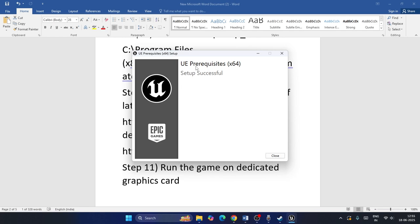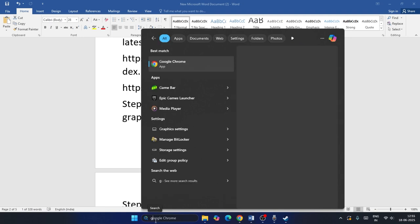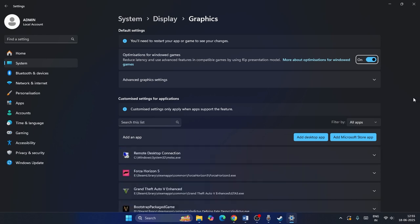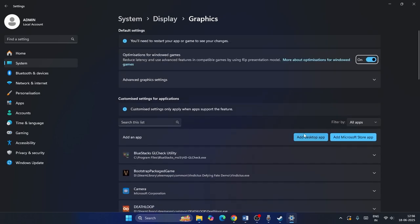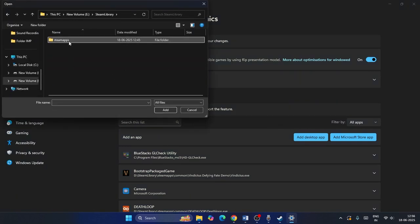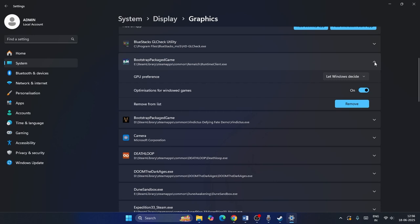Also, make sure the game runs on the dedicated graphics card. Search for 'Graphics Settings' in Windows, click Add an app, navigate to the Rematch installation directory (SteamApps > Common > Rematch), select the game executable, then expand the entry, change the setting from 'Let Windows decide' to 'High Performance' (your Nvidia or AMD GPU), and close the settings.